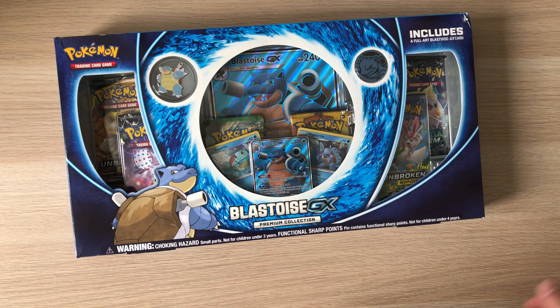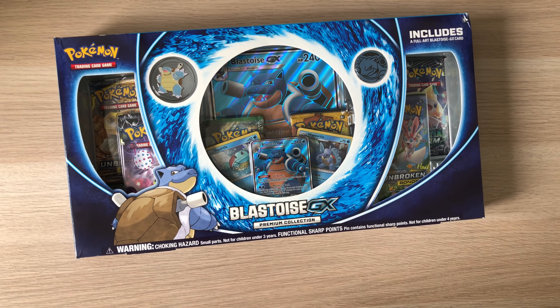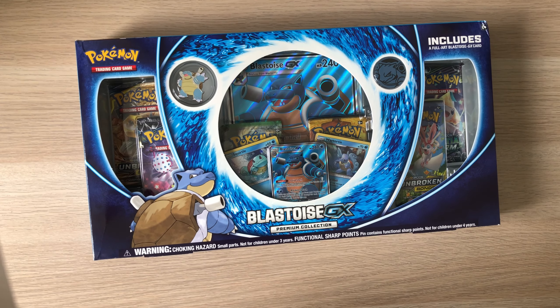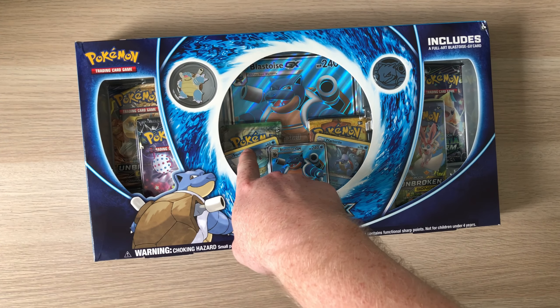What is up YouTube and welcome back to another 1991 Pokemon card video. Today on the channel we are opening up this — well, it's not even a mega, it's a premium collection box of Blastoise GX from the Sun and Moon collection. It might not be XY, but I think there might be an XY pack in there unfortunately.